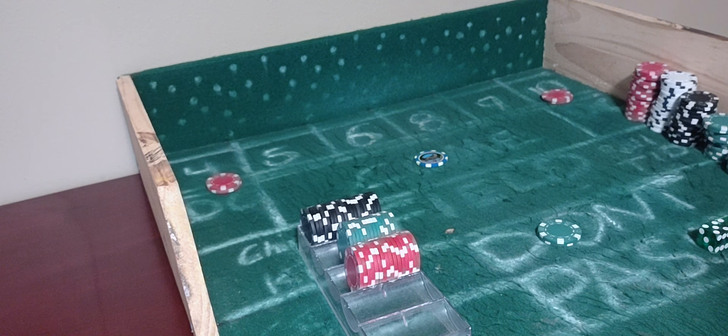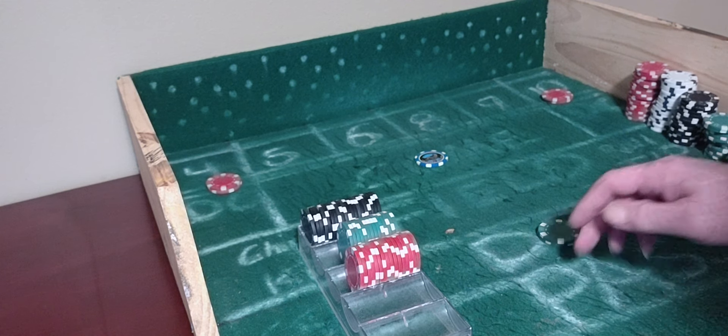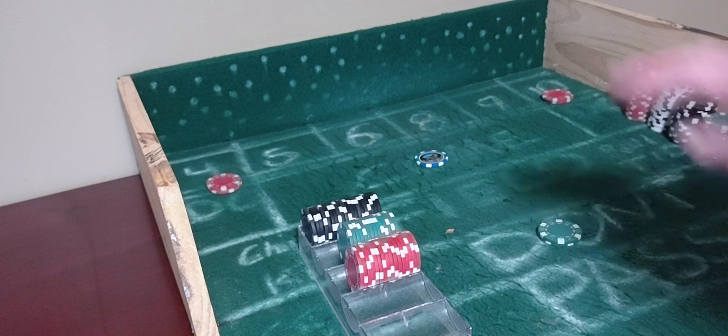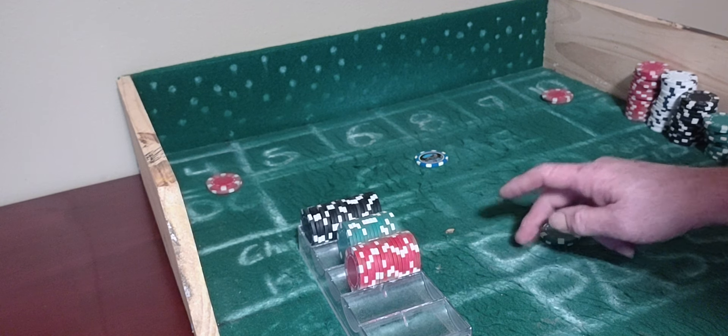And if you hit a few 4s and 10s, you can press them a little bit here and there — whatever you want to do. But we're just going to be mainly collecting. ABC — always be collecting something. On every shooter, whether we're on the pass line or the don't pass playing the Baccarat strategy, we're off on the 4s and 10s. I'm going to leave them out there a lot of times, but they're off. Our main play is the Baccarat.